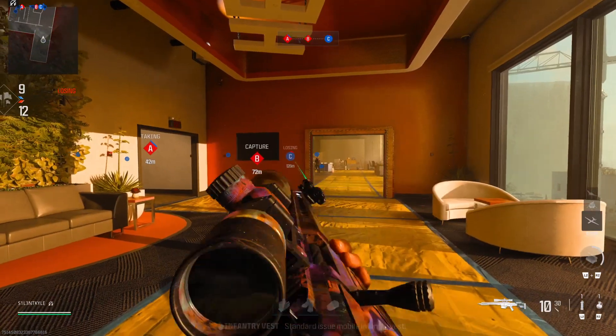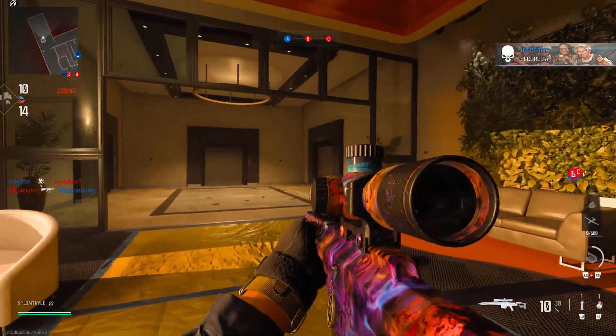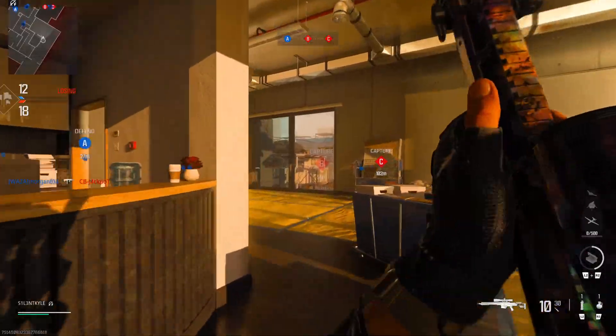Alright, so as you can see we've got the Orion camo here on the MCPR and we've got the weapon jam — I mean, the hand is covering the charm a bit but it's there.